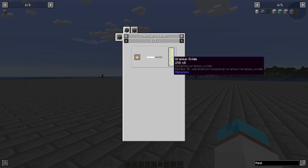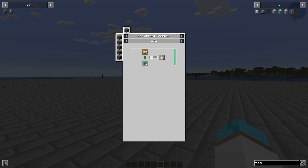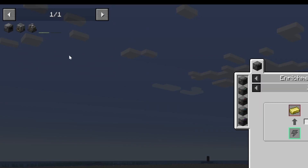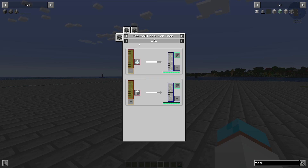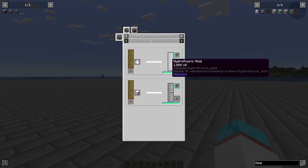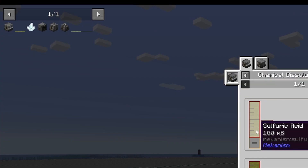Now how do I make uranium oxide? Left click and it shows me: in a chemical oxidizer with yellow cake uranium. I hover over the chemical infuser and press A to bookmark it, then left click on yellow cake uranium to see how to make it. In this case it's an enrichment chamber with two ingredients — ylorium or uranium. I press A on the enrichment chamber. Now I need to get back to hydrofluoric acid — I've got the hexafluoride bookmarked so I left click on my bookmark and work out how to make hydrofluoric acid.